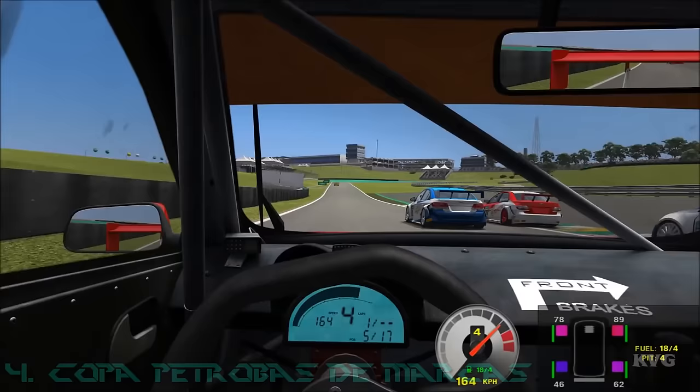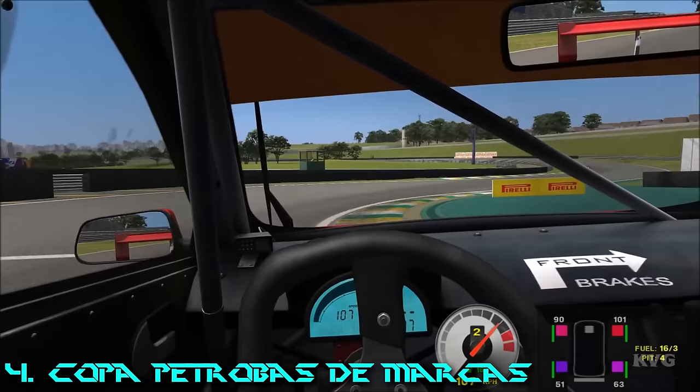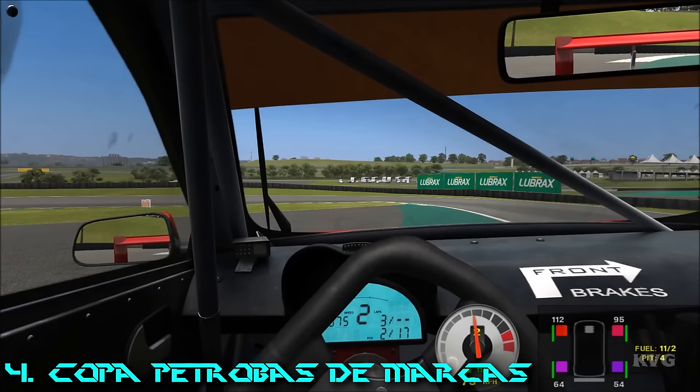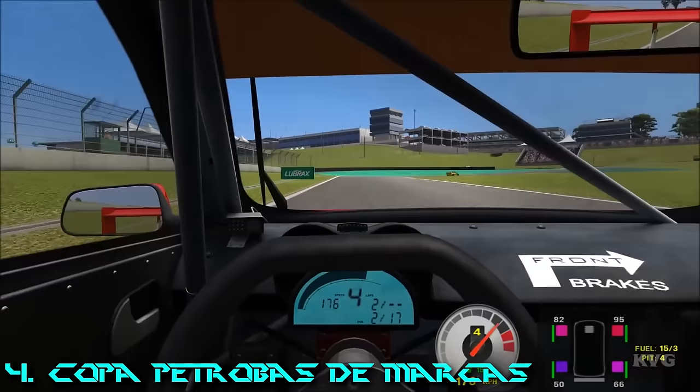At number 4 we have Copa Petrobas de Marcas, a game released in November of 2014. It will guide you through multiple main Brazilian racetracks and in those tracks you'll be able to drive cars from various car companies such as Mitsubishi, Ford, Chevrolet and Toyota. It supports using a steering wheel as well. The graphics are a bit loud and engine sounds could be enhanced, but it's free after all. The important thing is that the cars are fun to drive and the game is well optimized.